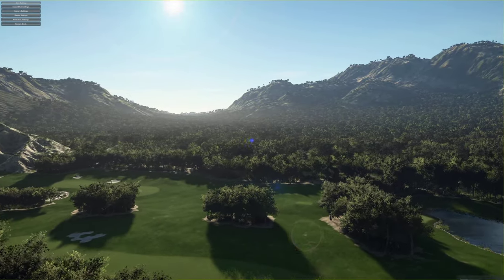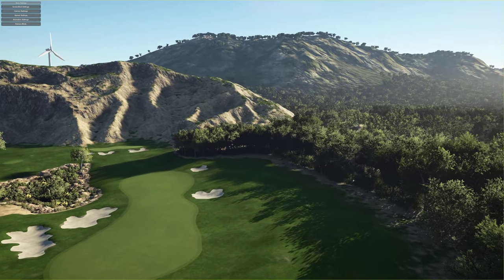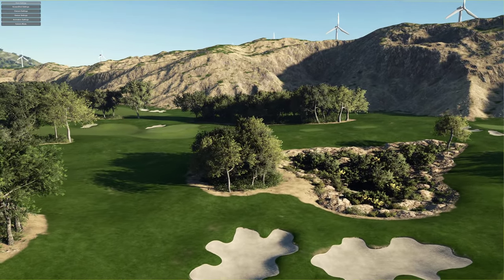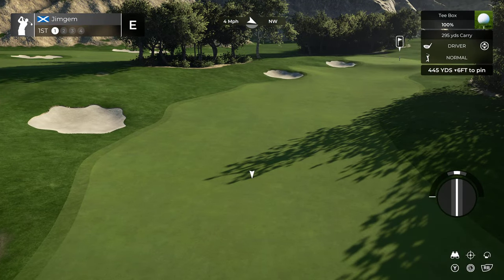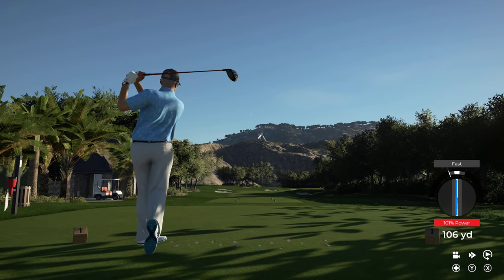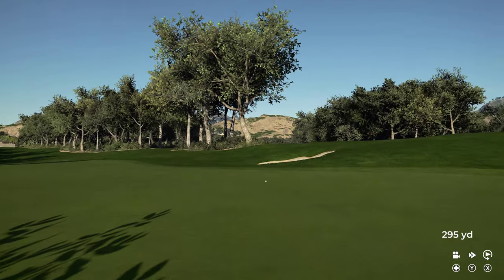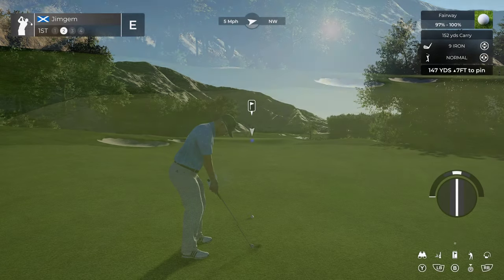I think we've seen quite a bit. Let's get on to the first tee and get this started. The wind is only four miles an hour. First hole, 445 yards, six foot down. Let's see if we can hit a nice one off the tee here. Not too bad — that should hold the fairway. I'm just going to pull it over to the left. That'll do. Not a bad drive — 300, just under 320.